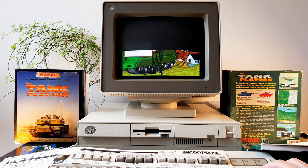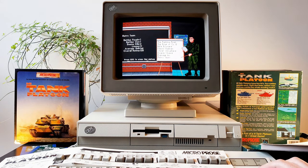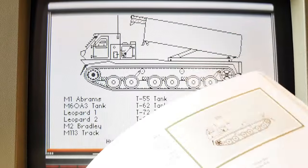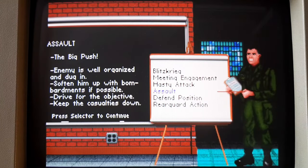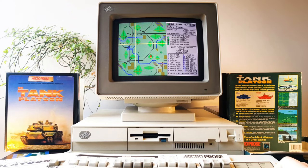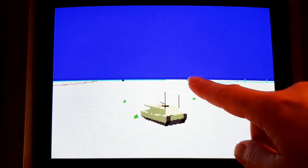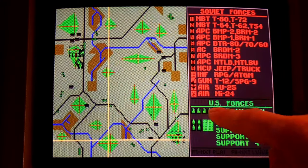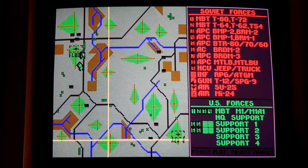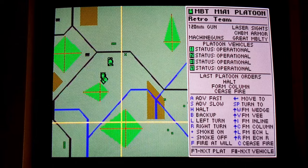The game menu lets you choose between practice and actual wartime operations with different levels of difficulty. At the highest one, your Soviet opponent will give you a very hard time — you'll need to be super careful if you want your entire platoon to make it back to base. In this very well designed simulation, the tactical map of the battle area is your primary interface. Here you can give orders to friendly units, as well as taking control of a single tank, assuming the role of any crew member. This means the game can be played more like an action simulation, or like a tactical strategy game.